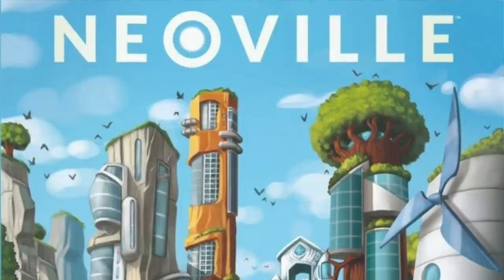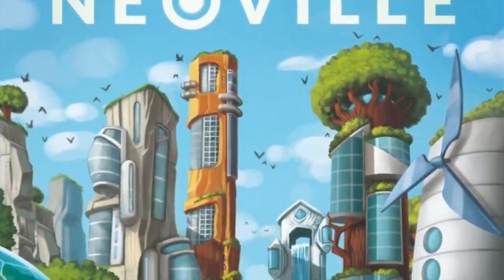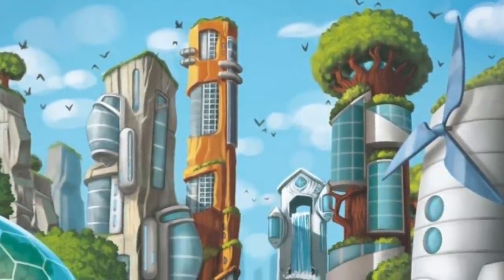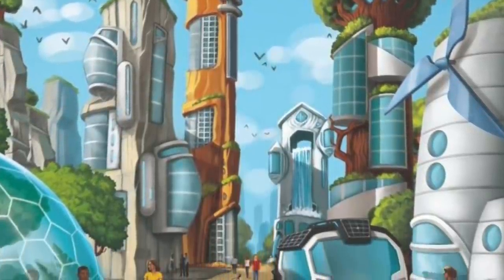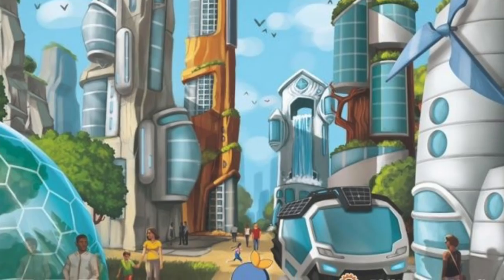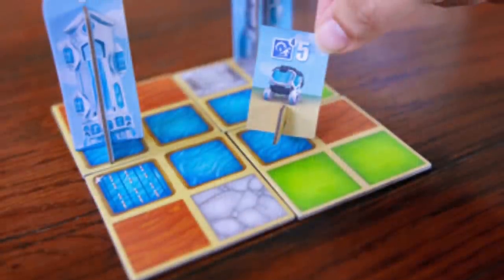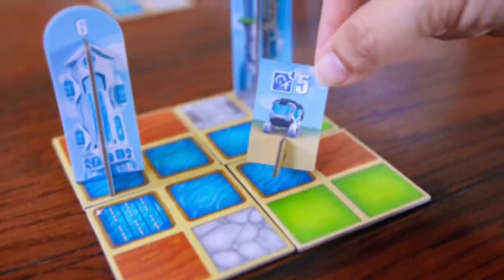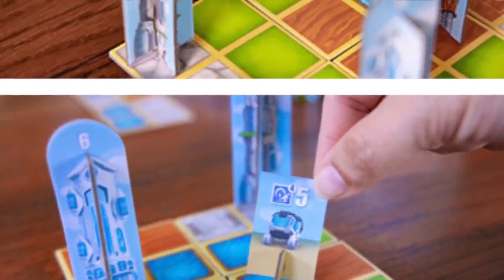Number 10. This first one is from a designer and a publisher that both have a proven track record. This is Neoville, designed by Phil Walker-Harding, one of my favorite designers, and Blue Orange Games, who always does great stuff. In this game, you're building a city made up of different tiles — a 4x4 grid where each tile has four little terrains on it.